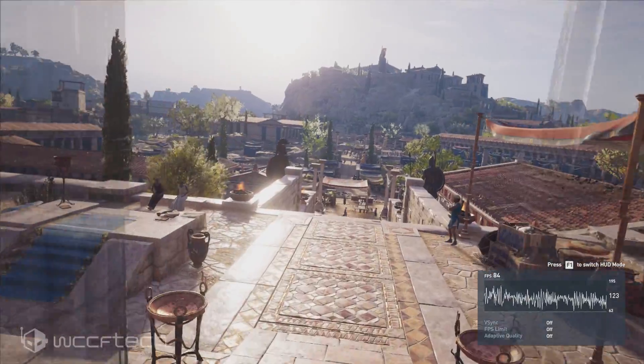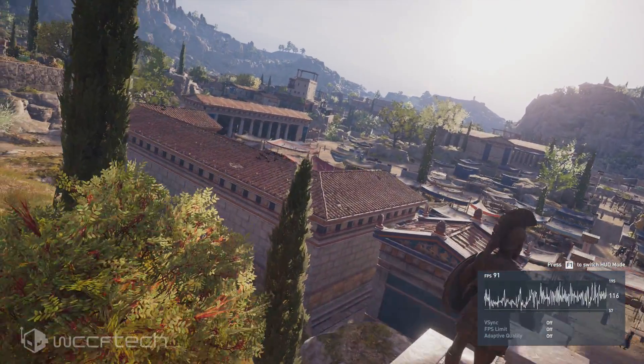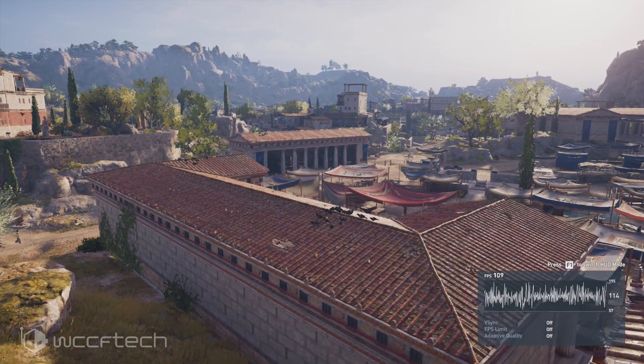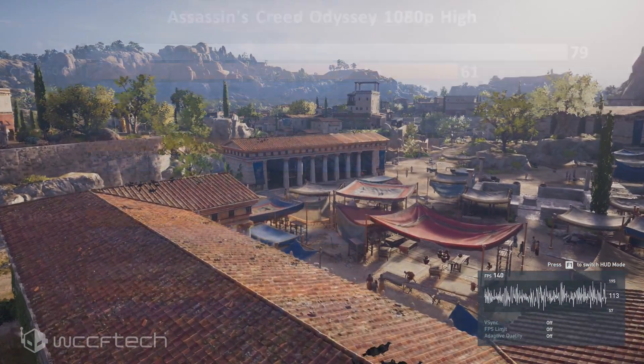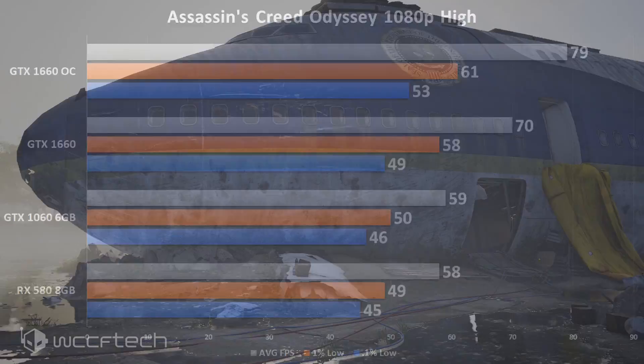Assassin's Creed Odyssey is not exactly the most friendly on graphics cards — it's a game I've been playing a lot lately and it's destroying my 980 Ti. But we see another healthy improvement at 13%, going from 70 up to 79 average FPS, and even the 0.1% lows see a benefit.